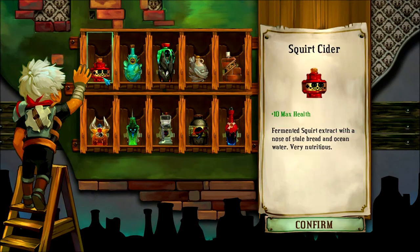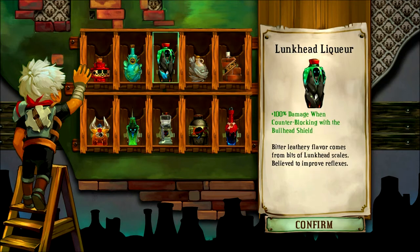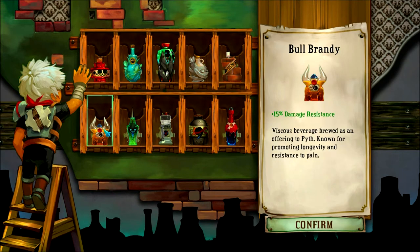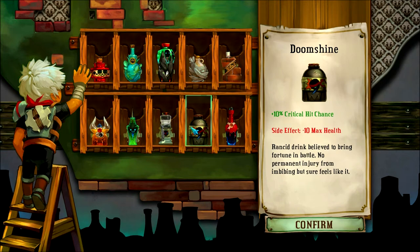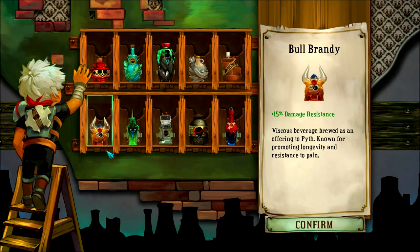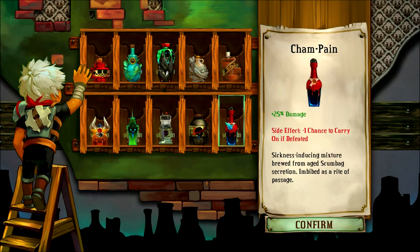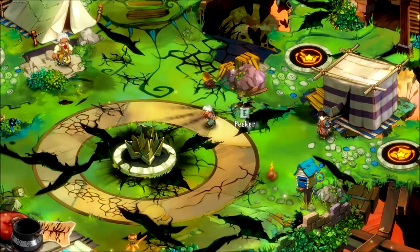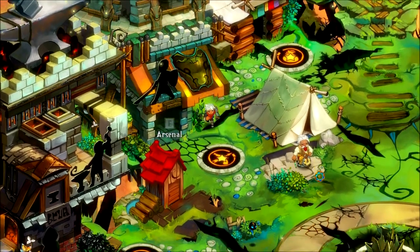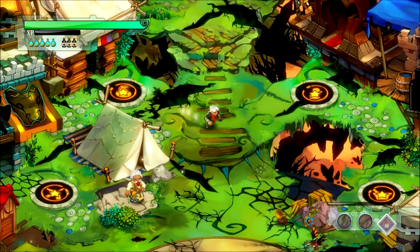In terms of the distillery, I've got Squirt Cider, Bastion Bourbon, Lunkhead Liqueur, Mender Mead, Cinder Brick Stout, Bull Brandy, Stab Synth, Graver Gimlet, Doom Shine — instead of Moonshine — and then Champagne in the Champagne bottle. I like this last one a lot because I hardly ever die, so plus 25 damage is a huge increase for me. You saw last time I cleared all the memorials in the regular playthrough.